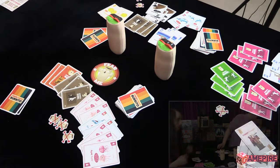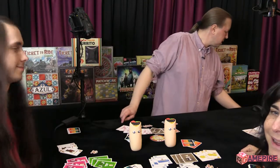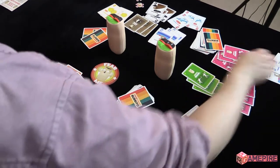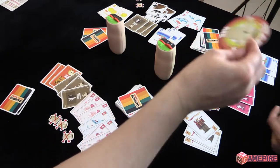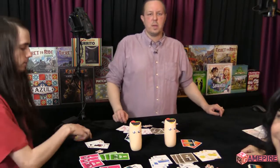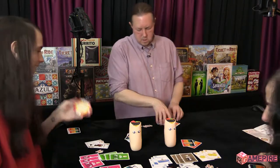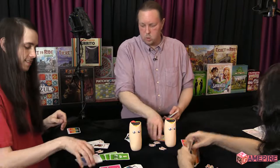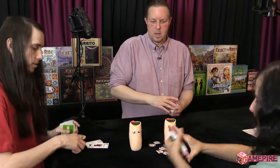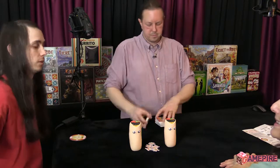Eddie has eight minus one, which is seven. Great job! Eddie, you have the Fear Me token — show it on camera proudly. You keep the Fear Me because if you win this next round, you win the game. If someone else wins, you'd do a burrito duel to see who wins the overall game.